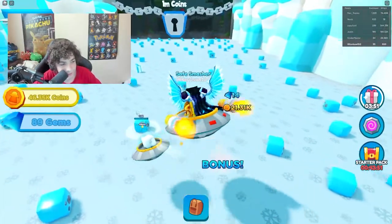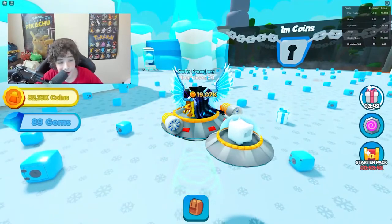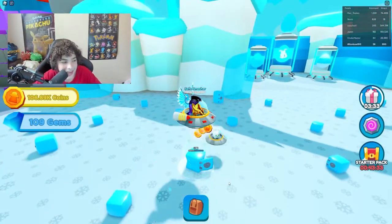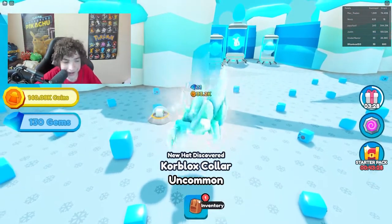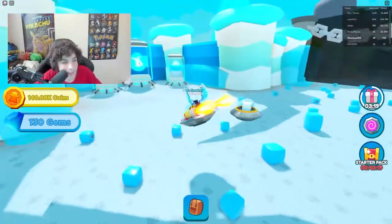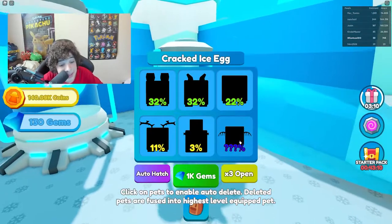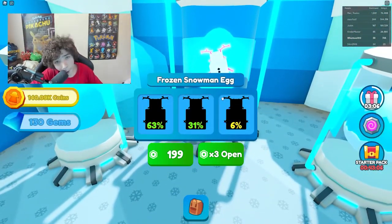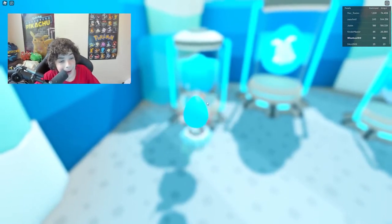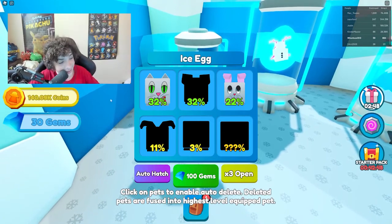We're back in the area grinding safes — almost at 100,000 coins again. We can two-shot these safes and we got another hat. The basic egg costs 100 diamonds, and a better egg costs 1,000 diamonds. Let's buy another egg — we got an ice bunny! A new pet with a 22% chance rarity.